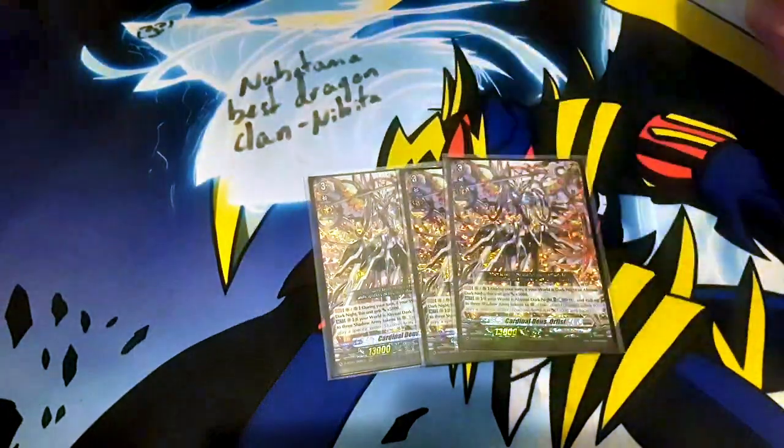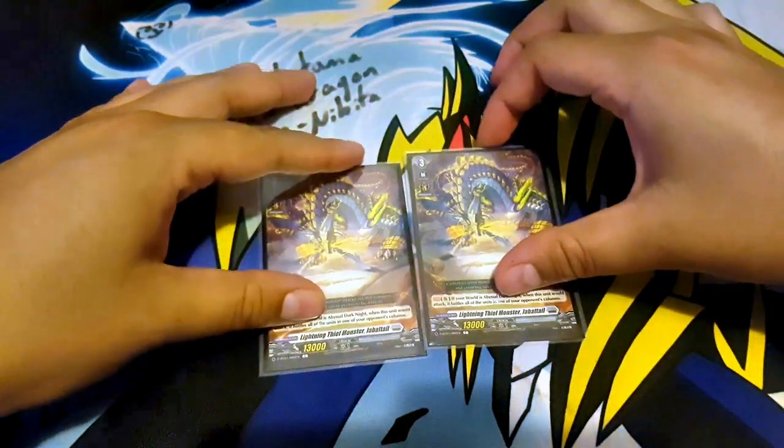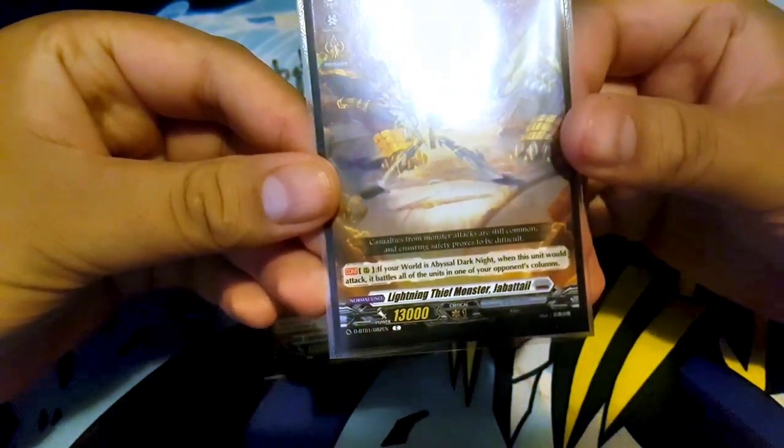For grade 3's, another three Orphists for the persona ride, and two Jabotail. Jabotail: if your world is Abyssal Dark Knight and this unit attacks, it battles all of the units in one of your opponent's columns — a nice way to take out boosters.